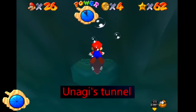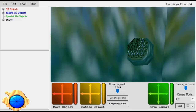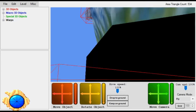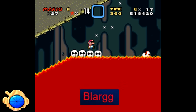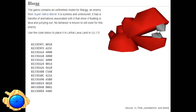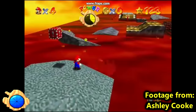Unagi's Tunnel. In Jolly Roger Bay, Unagi the eel has a small hole he emerges from. There's actually a fully modeled tunnel behind it, but Mario has no way of accessing it, and a normal player would never see it. Blargh: Blarghs appeared in Super Mario World and a couple other Mario games before Mario 64. An untextured model of a Blargh exists in Mario 64 along with a few animations, and it can be reinserted into Lethal Lava Land with a simple code.